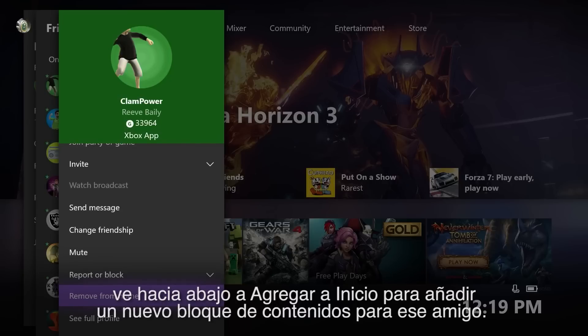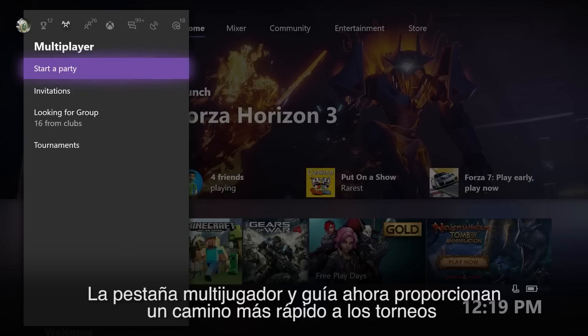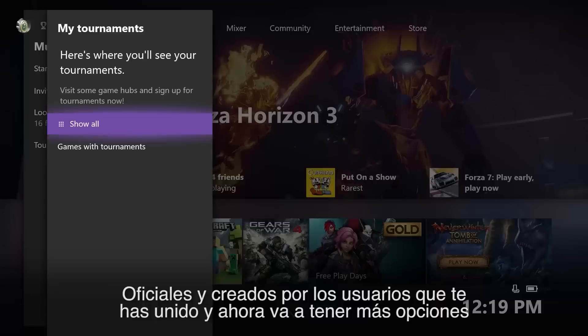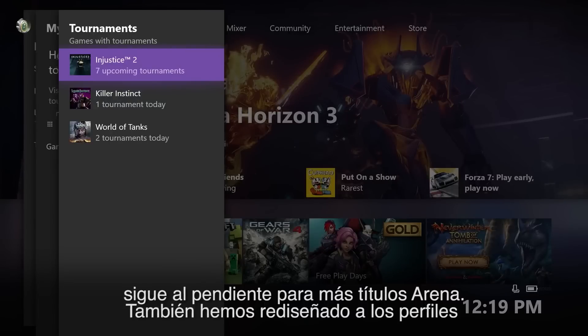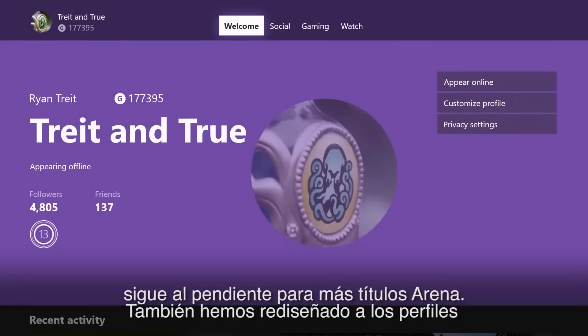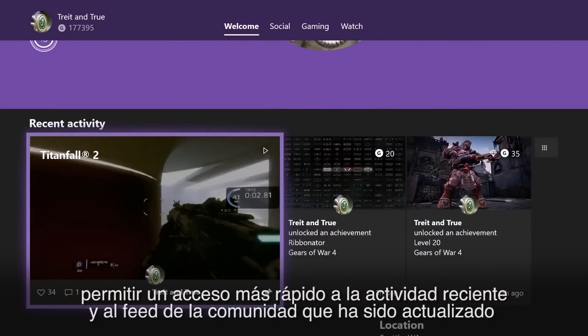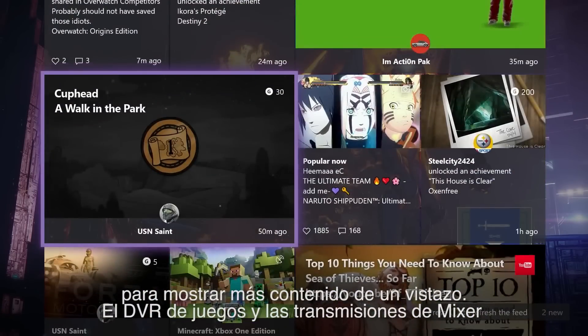Navigate down to Add to Home to add a new content block for that friend. The multiplayer tab in the guide now provides a quick portal into the official and user-generated tournaments that you've joined, and you'll now have more Xbox Arena Tournament options to choose from with the addition of World of Tanks and Injustice 2. Stay tuned for more Arena titles. We've also redesigned profiles to enable faster access to recent activity, and the community feed has been updated to show you more content at a glance.